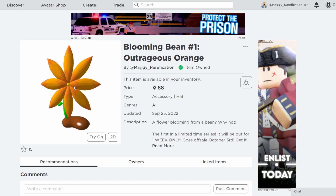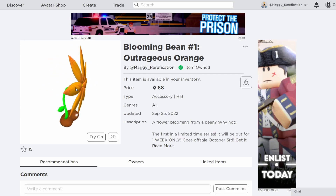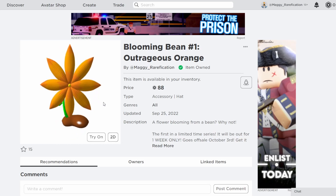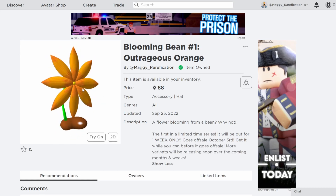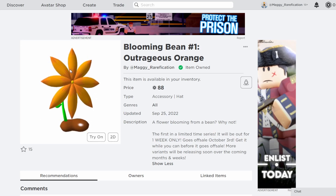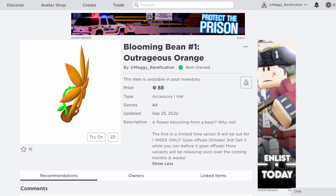I did actually end up uploading my first limited time item right over here. I wanted to make an orange color for Halloween since it's October in about a week, so I decided to make this one the first from that series. This is going to be a series of flower items in different colors and different shapes, coming out of a bean — it's a random item, as most of my items are.